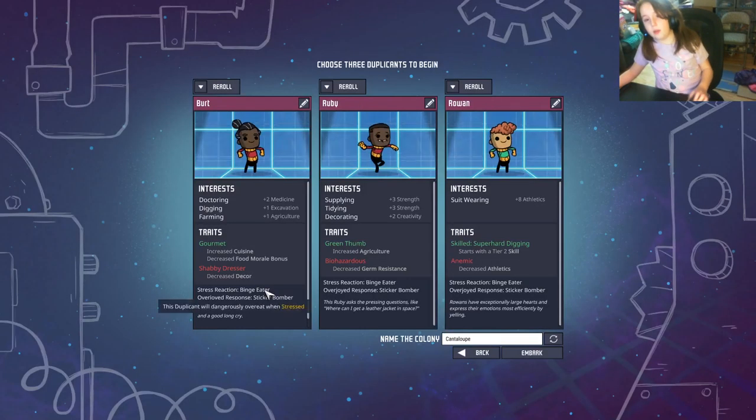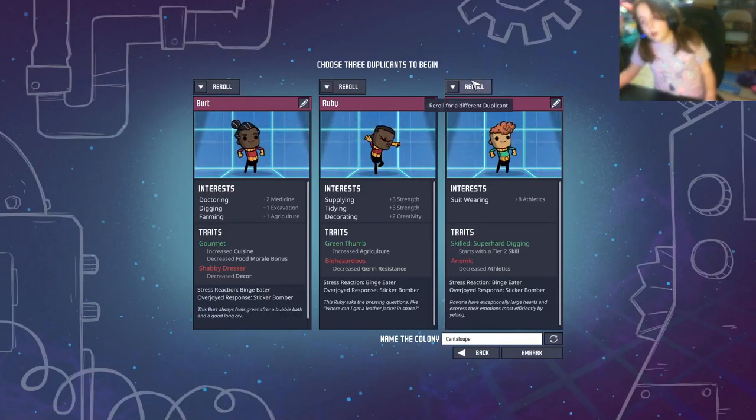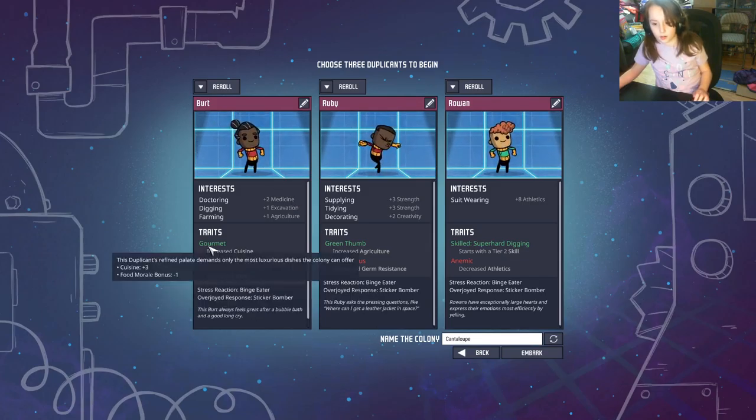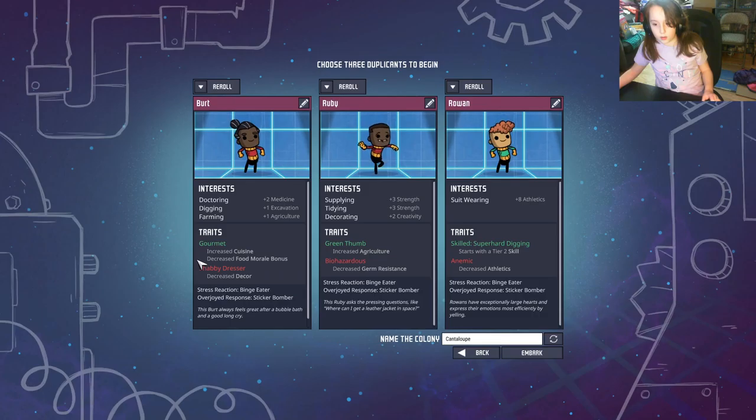So we have three duplicates here — Rowan, Ruby, and Dart. You can see the good traits in green and the bad things in red. You can also see their traits, their stress reaction, and their overjoyed response here.